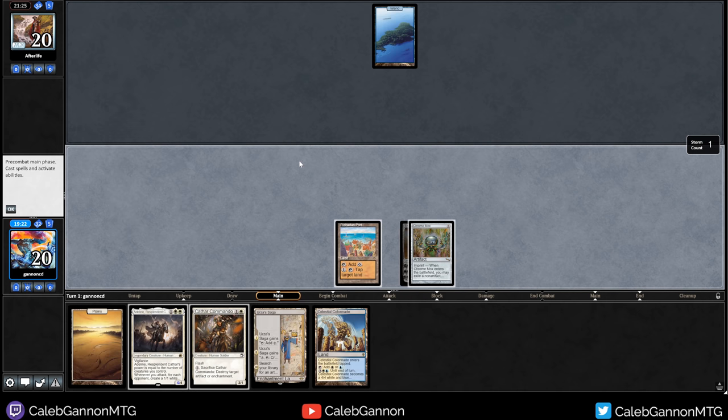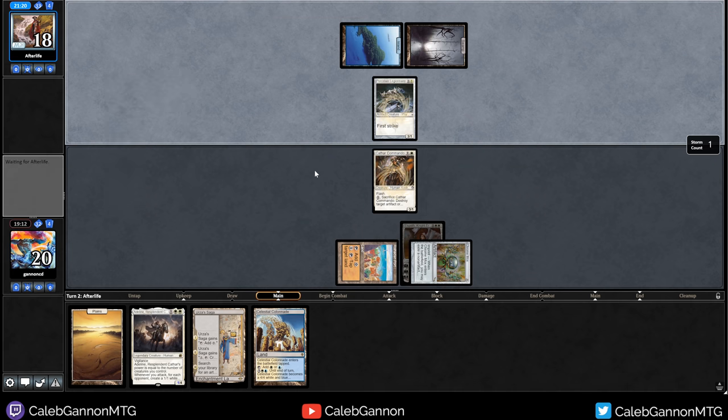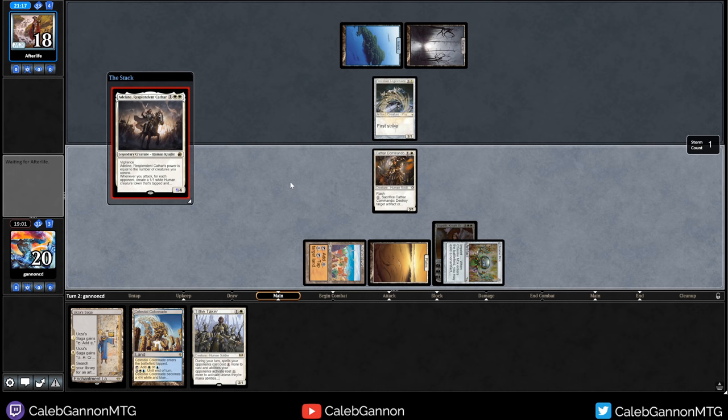I'll keep this hand - it's got disruption, mana fixing, and a good curve. This is the beauty of playing non-basic lands: we have Rishadan Port to stop them and Urza's Saga to gain advantage. But at the end of the day, I can play turn one Cathar Commando and start attacking. I think I like that actually. We're going to get rid of Elspeth - I have Urza's Saga for the late game so I don't really need Elspeth. So we get to go Rishadan Port, Chrome Mox, exile Elspeth.